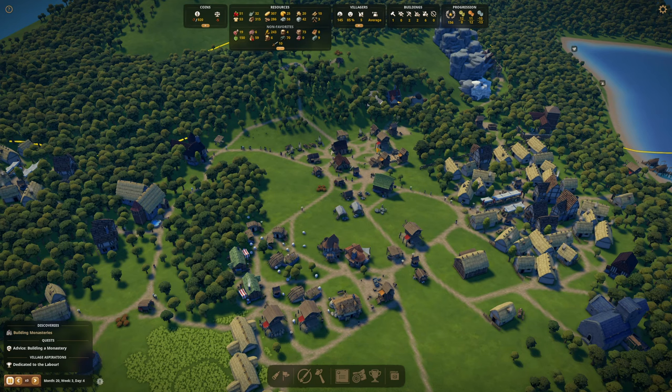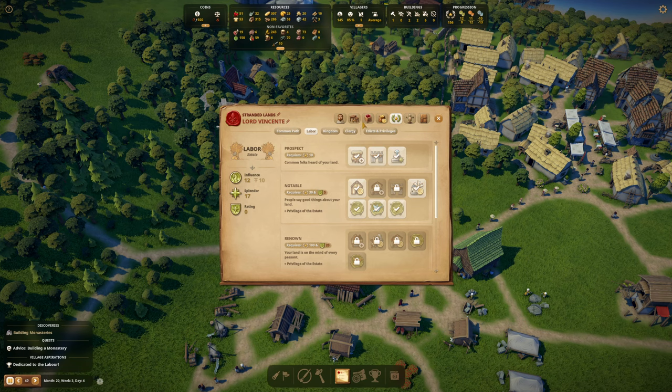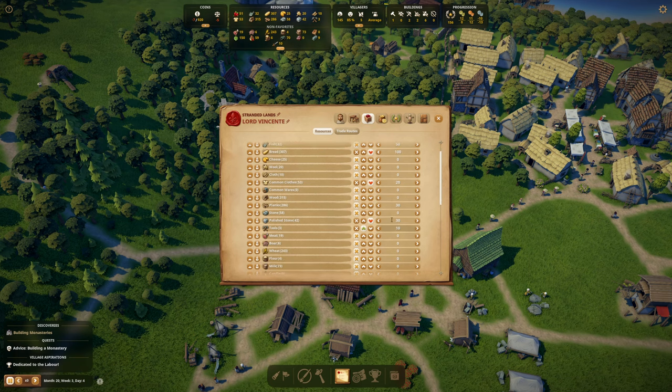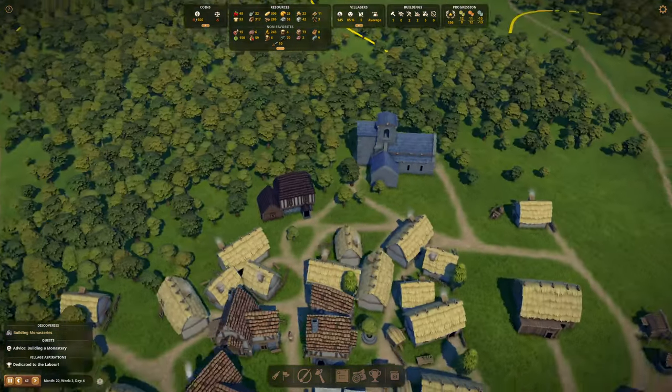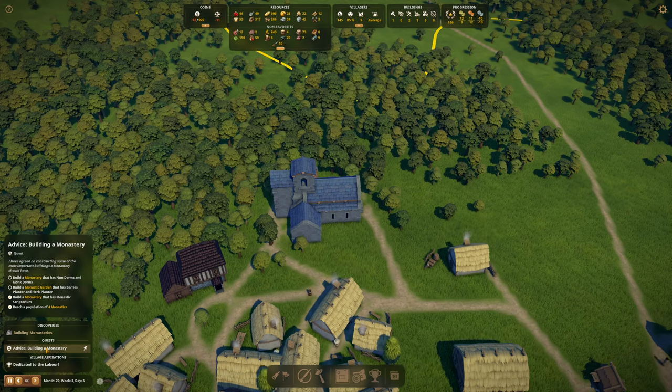I think we need to stop buying in tools now, or maybe chill out on this because we're going to run out of money here. So bread - I want more to sell. Berries - we're going to stop messing with that one. And I'm going to reduce the tools down there, so we'll let that continue on. The tower has completed here a little bit. So we've built the monastery and we've got four monastics.